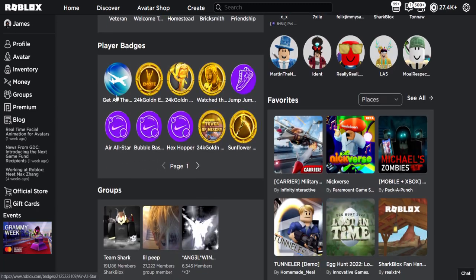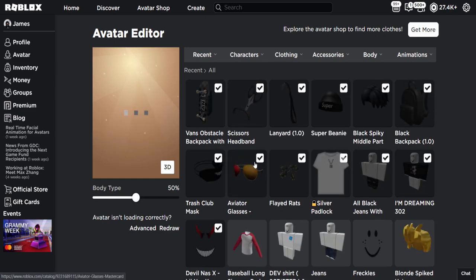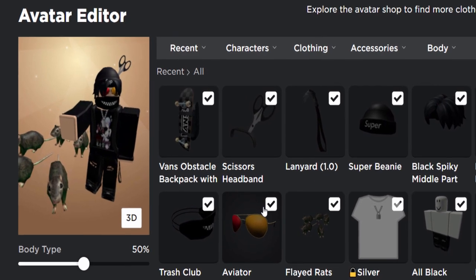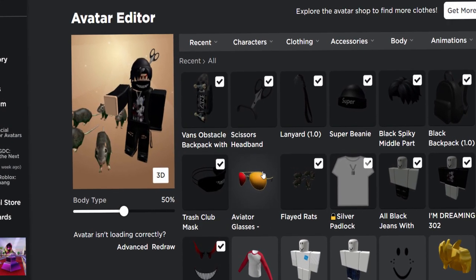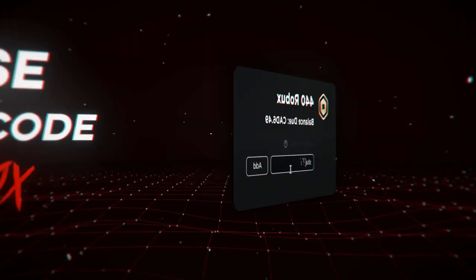Over on my Roblox profile I now have the badge, and if I go to my avatar editor I should have the shades — and yes, there they are. They're honestly kind of easy to get, just very boring and a bit annoying. If you enjoyed this video, make sure to leave a like and subscribe — thanks for watching and I'll see you in the next one.